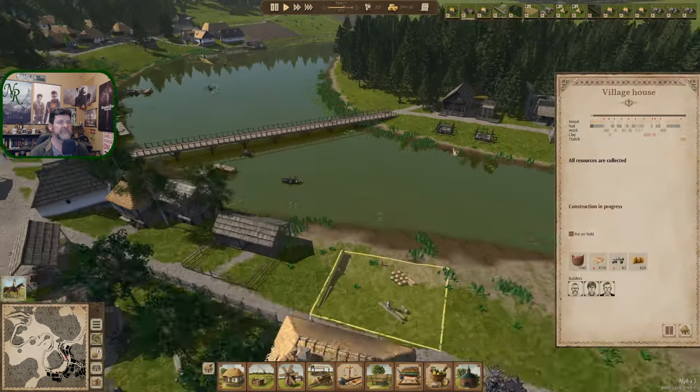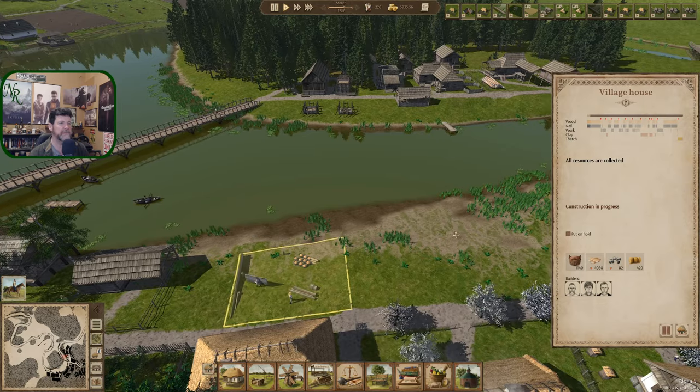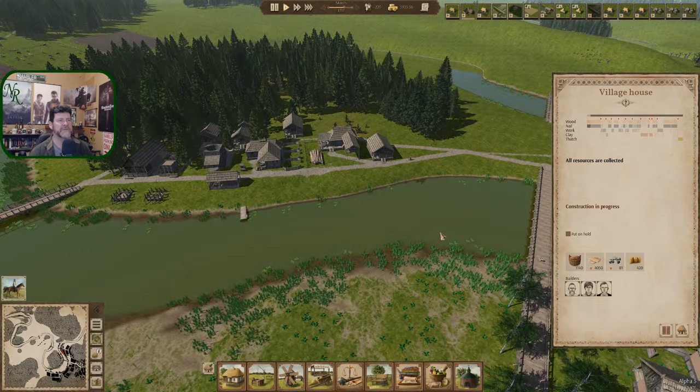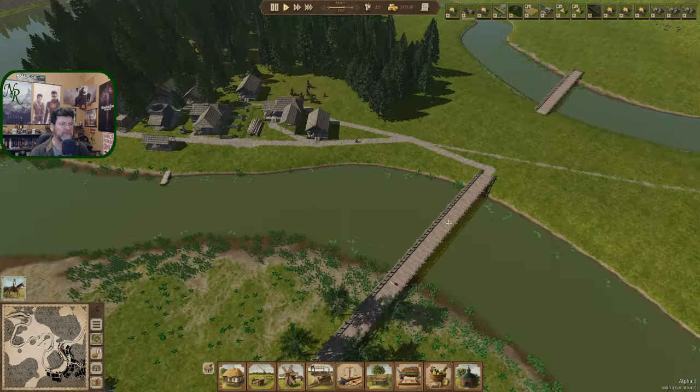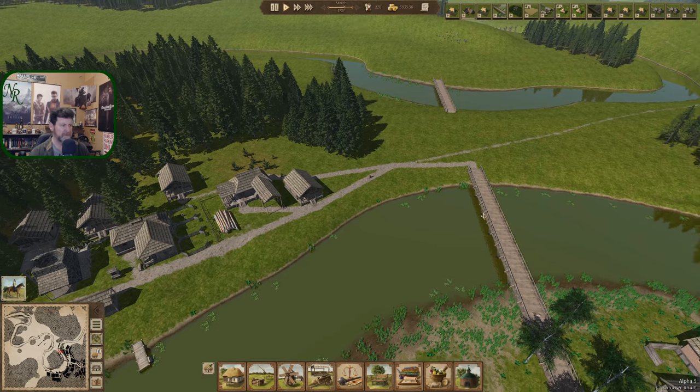House over here being built — that'll add to our population a little bit, though I don't know that we have any jobs for them at the moment. So we could start thinking about jobs. I want to get a few more jobs going before I start laying out any row houses.